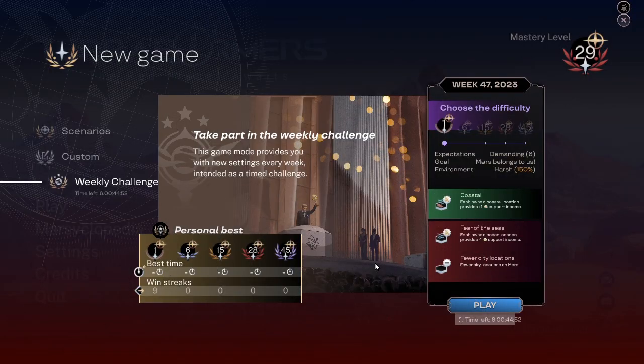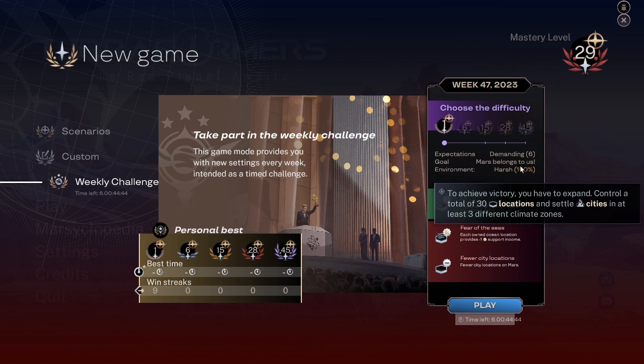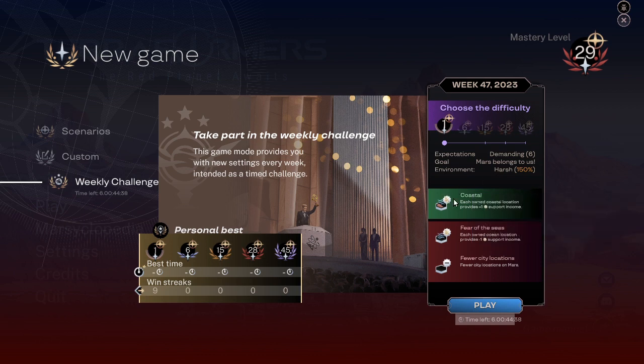Hello, this is Vin Fournier, and here's the Week 47 challenge at a demanding level: 30 locations in three different climate zones, 150 percent chance of sandstorms and marsquakes. Coastal cities provide a plus-one support, but fear of the seas means each ocean location provides a negative-one support, and there are fewer city locations.